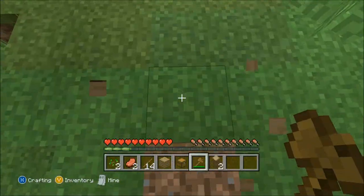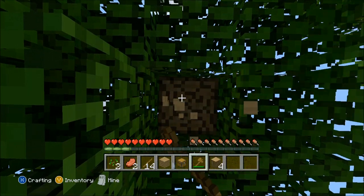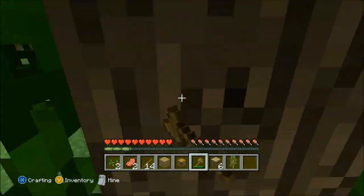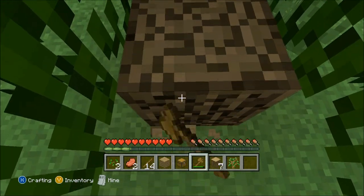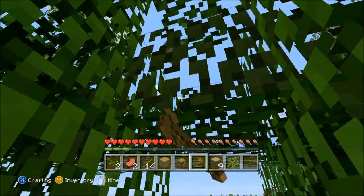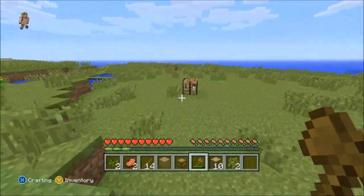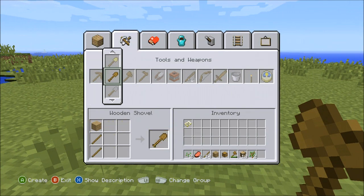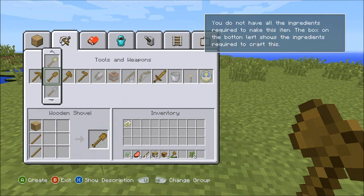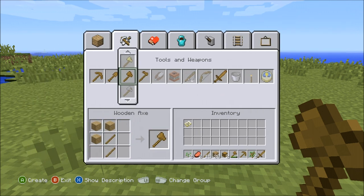Hello sheep! Well, sheep are cool — they can look left and right at the same time; notice their eyes. Let's chop down some trees. Let's make some blocks, some planks. Let's make some tools in case we need them.